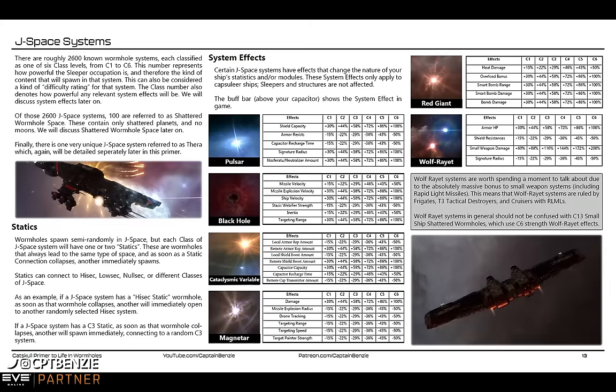The final effect from a Wolf-Rayet C6 or C13 is a negative 50% to your signature radius, which is a good thing. It means your signature radius is half of what it normally would be, which means it takes longer for people to lock onto you, you are harder to hit, and missiles apply their damage less effectively to you. Having half a signature radius and a full doubling of your armor HP makes you actually surprisingly resilient.